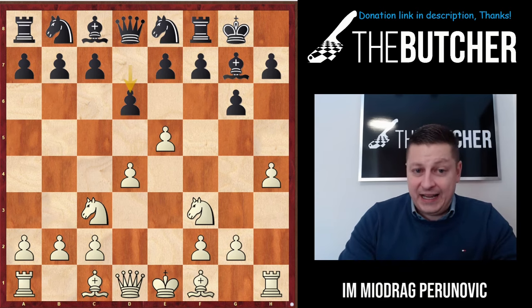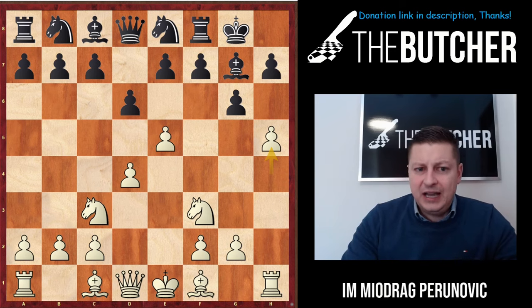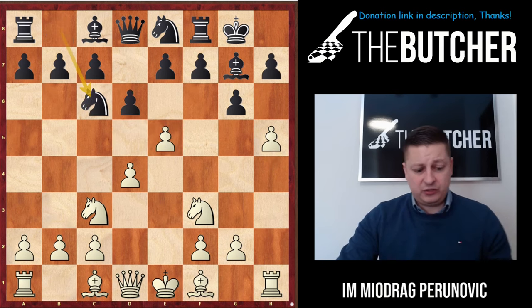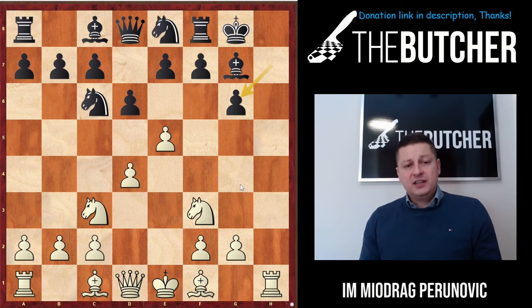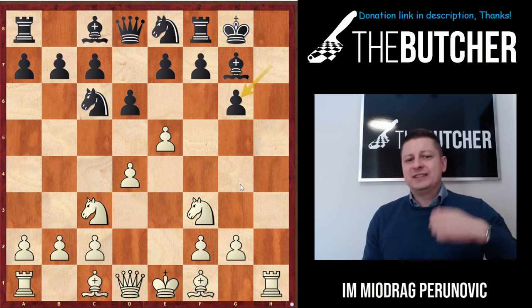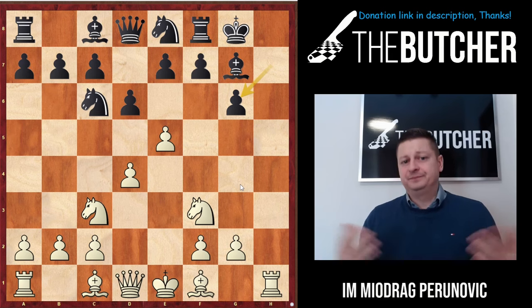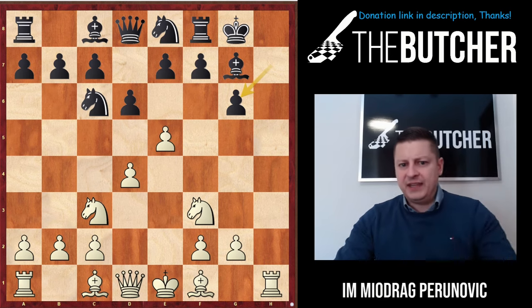I need to carry on with the attack, so I told myself I've got to play very consequently and played h5. He was supposed to play d-takes-e5 instantly, but he played Knight c6, which is logical - attacking e5 and wanting to play Bishop g4. I took on g6, and here it's a very important moment: if you simply feel fear and play e-takes-d6, I would say you lose the fight for initiative. You show fear, he gets an extra tempo in defense, and you lose the momentum.